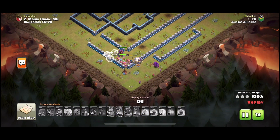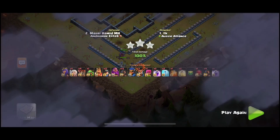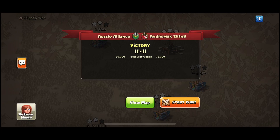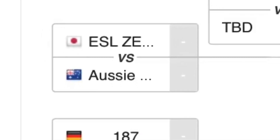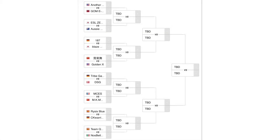This win allowed Aussie Alliance to move to day two where they'll face ESL Zero Family, a Japanese clan. Aussie Alliance has a slightly more difficult bracket with a couple of Tri-Gaming teams — Blaze JP, MCES, Team Keso, and Dance, the team that disqualified my team. Hopefully Aussie Alliance can avenge us in the round of 16.